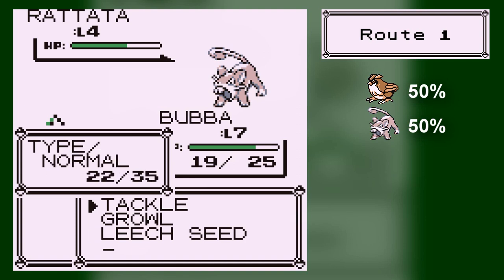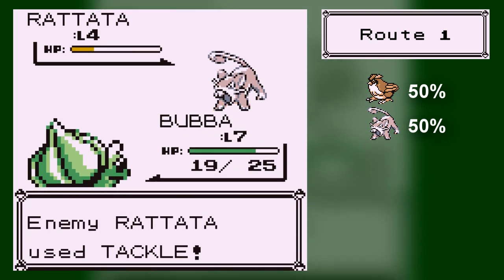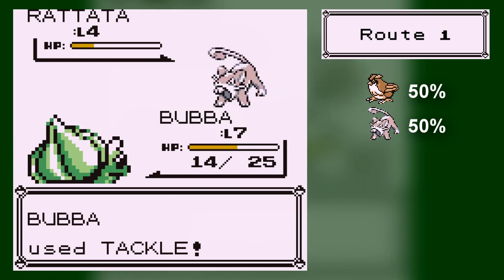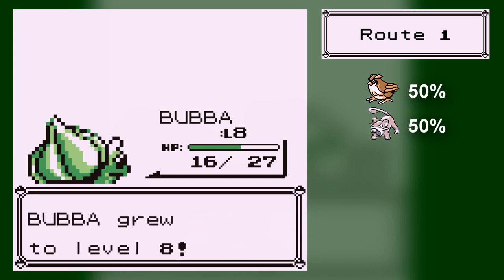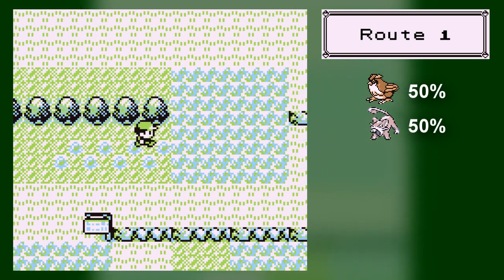You can see that it says 22 out of 35, 40 out of 40 — that's the number of times you can use this move. It's called PP. You can also see the type of the move. PP is basically how many times you can use the move before it runs out of usages. You'll need to either use an Elixir or go to a Pokemon Center. Pokemon Centers will completely revive all your Pokemon for free, and you can use them as many times as you want.